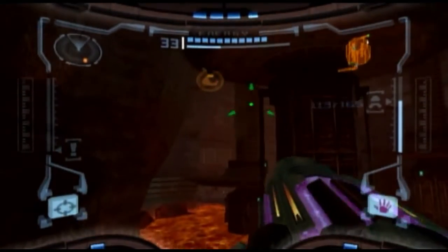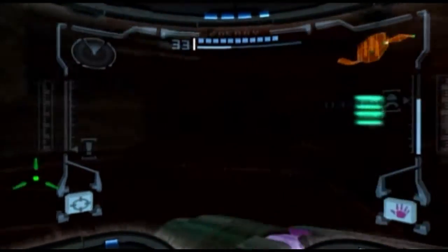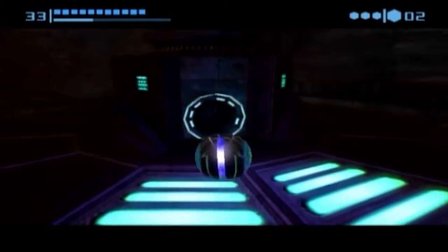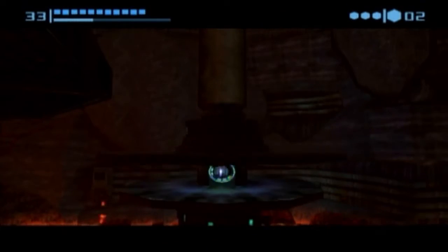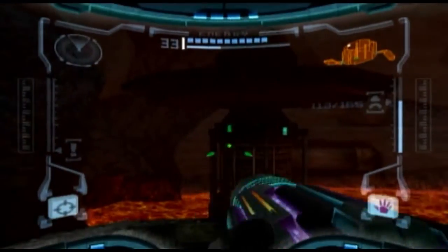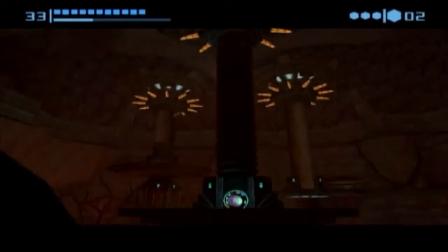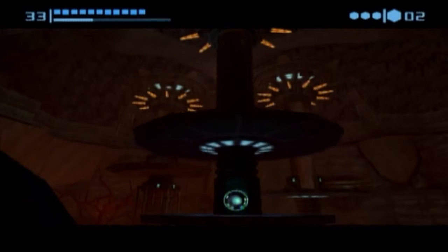First of all, you want to climb up here and use your grapple beam to swing across over here, up under this platform. Now get into your morph ball and you have to use your boost ball for that. Notice how the music changed too — we are in the middle of a big bit of a puzzle here. Come over here to this one and same thing in the big one here.